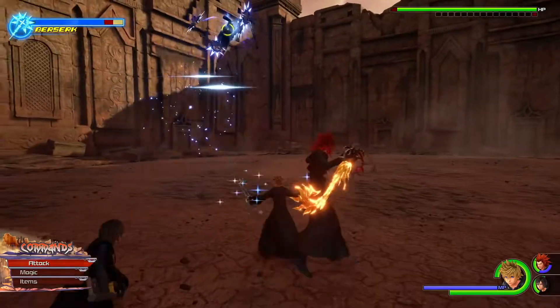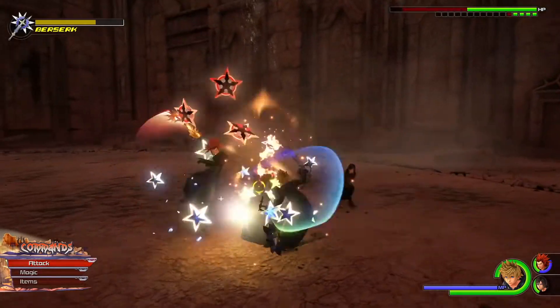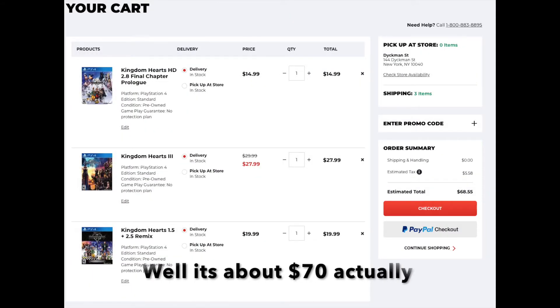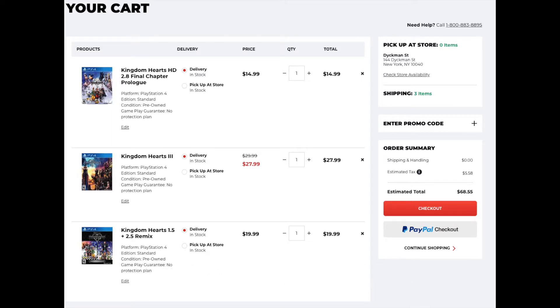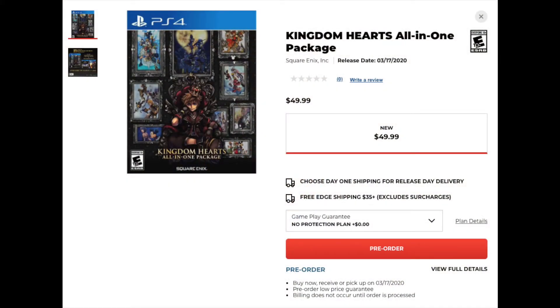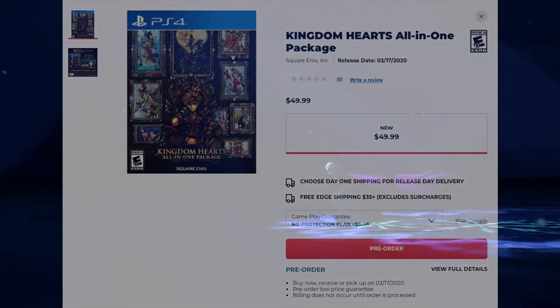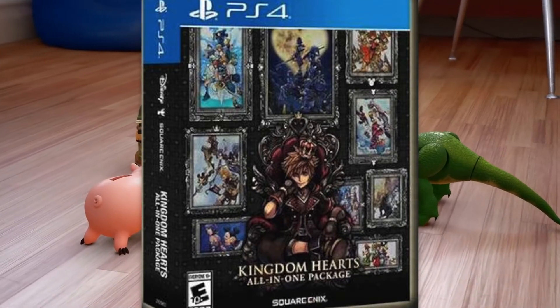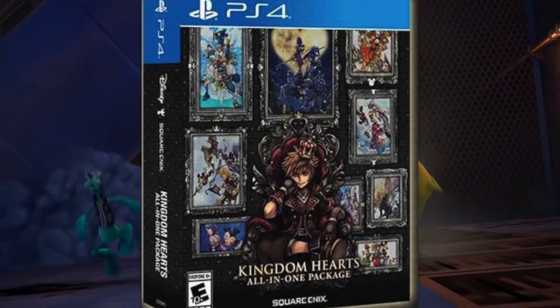If you haven't played Kingdom Hearts and you just want to see what all the hype is about, this is honestly the best bang for your buck. If you buy all of them separately, it's gonna cost you possibly up to $100. Even with deals, if you get the 1.5 and 2.5 compilations you're spending around $15 each, Kingdom Hearts 3 is another $15 — that's already $30 — and the 2.8 package adds another $15. This all-in-one package at $50 is the best route to go. You get every Kingdom Hearts game, the physical copy, and the beautiful cover art featuring Sora.